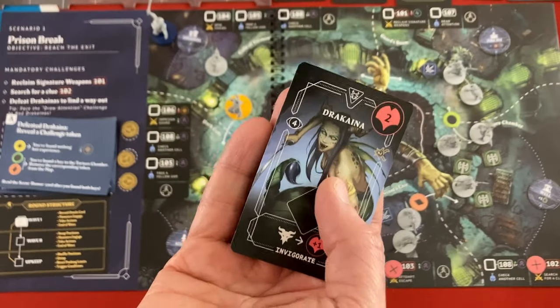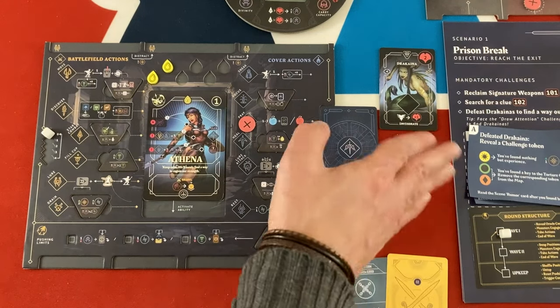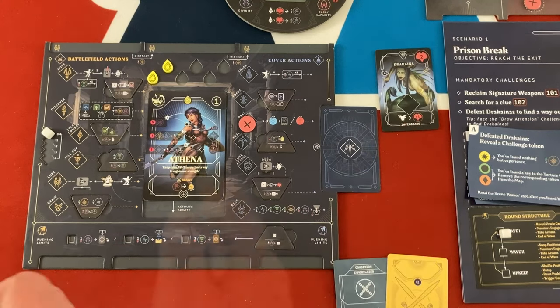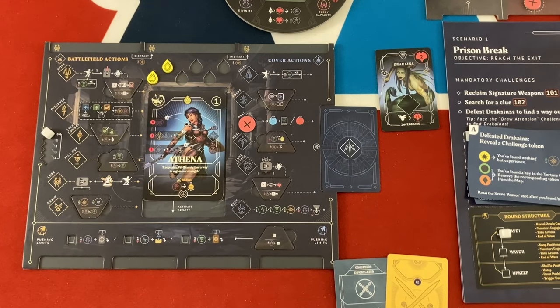It's a Drachyna - exactly the type we want to kill to advance our quest. Zeus will go next to the active character. If Athena can kill it, it will go away and she can drain it. If she doesn't attack it at all, it will automatically do its activation. And if she doesn't kill it by the end of her turn, it's going to go up and become a sentinel monster. We definitely want to take care of that.